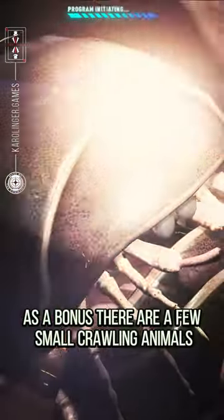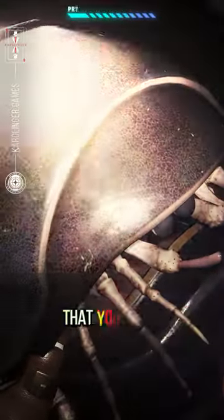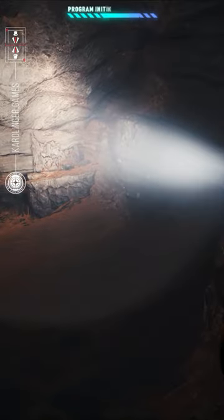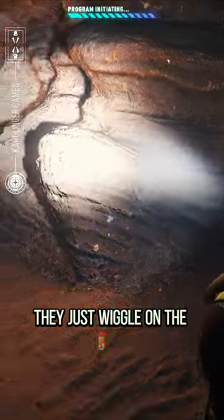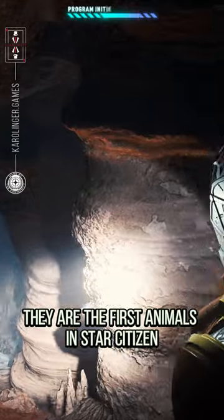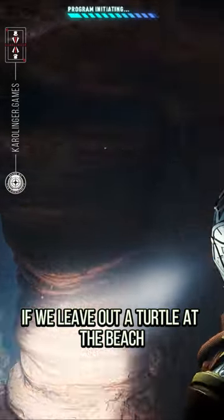As a bonus, there are a few small crawling animals that you can collect and sell. But unfortunately, they can't really crawl yet — the little crawlers don't move, they just wiggle on the spot. But technically, they are the first animals in Star Citizen, if we leave out a turtle at the beach.